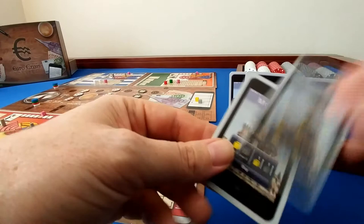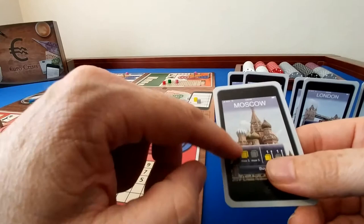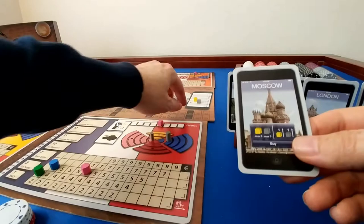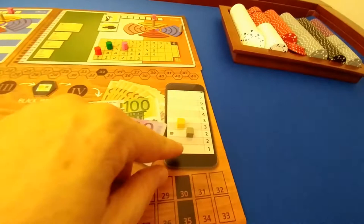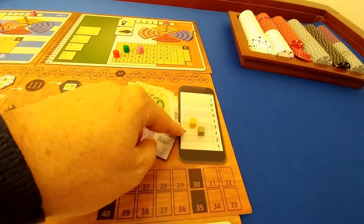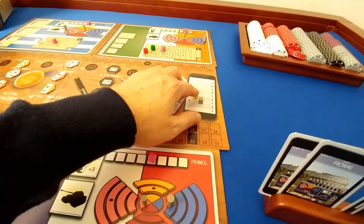The Moscow card lets you buy up to five gold and/or up to five weapons. Right now, weapons cost $2 million each and gold costs $3 million each. After your purchases, the cost of gold and weapons each go up by one. You have two Moscow cards, so you can take this action twice per year.